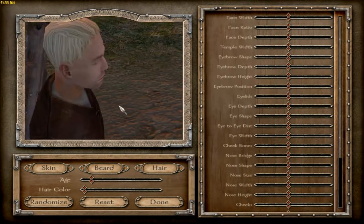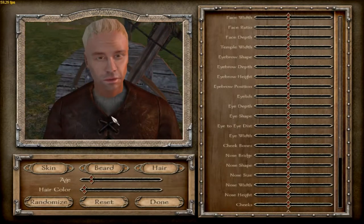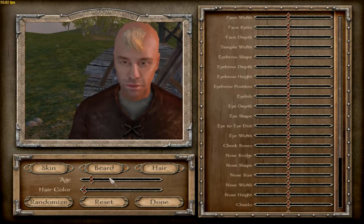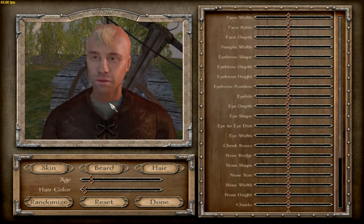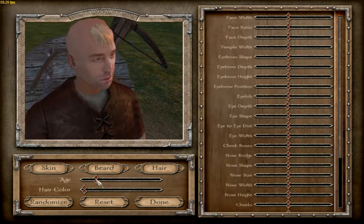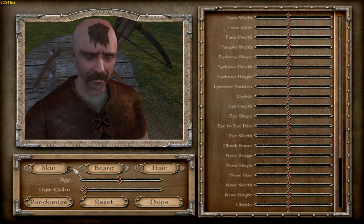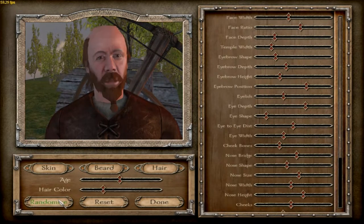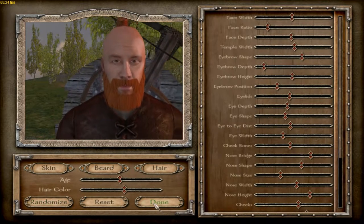Here's the character creation. You can pick hair and mess with the face. Back when Mount & Blade was first being made, this kind of character customization was never seen before, so it got Mount & Blade a lot of attention back in the day. I'm just going to randomize him for time's sake. Viking. There we go — he looks like a Viking.